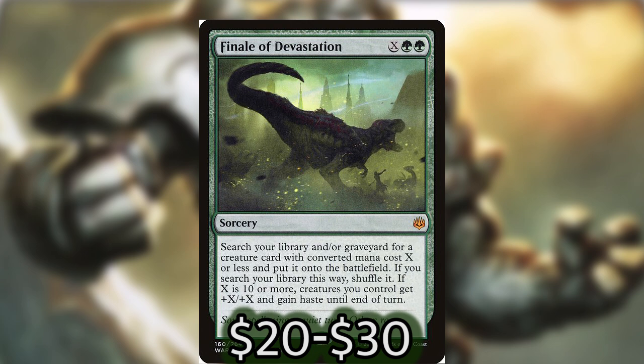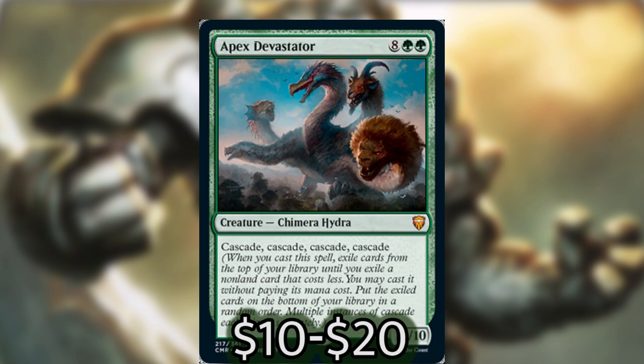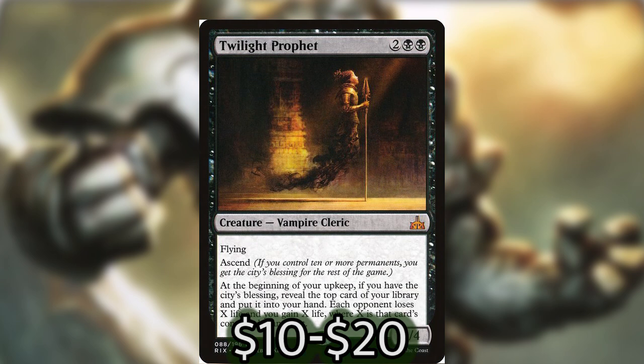Apex Devastator is kind of pricey right now, but he cascades four times and costs ten mana. That will help you get really big things out, or just more drainers — you really can't go wrong with cascade in this deck. If you have an Apex Devastator, definitely go for it. Twilight Prophet has a great upkeep ability if you can get the city's blessing — it helps with card draw and can be another creature that activates Belbe. It is kind of pricey at four mana, so getting it out early isn't very viable, but fixing our card draw issues is worth it.